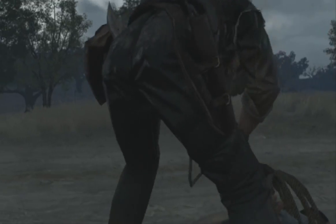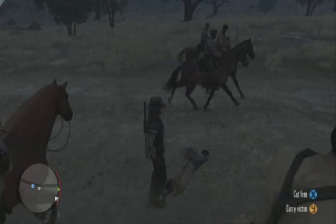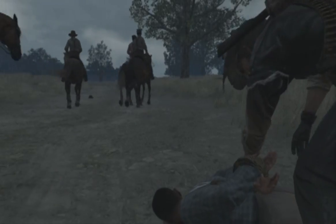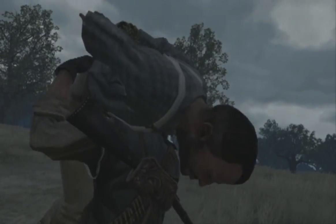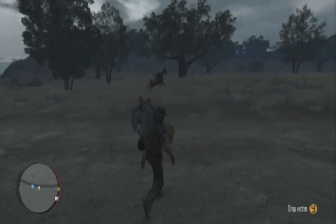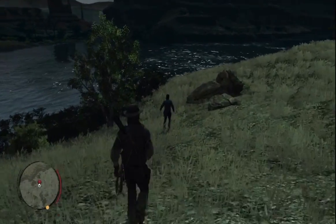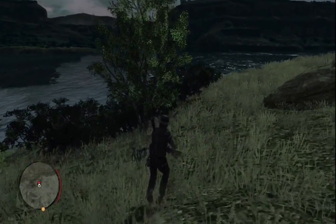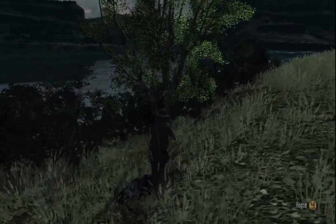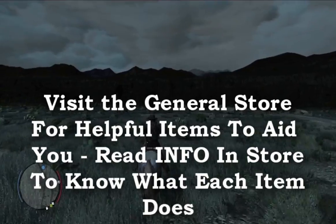Another way to use the lasso efficiently is by doing bounty hunts — a great way to make money fast and easy. You have two choices: bring back the person dead or bring them back alive. If you bring them back alive, you get a lot more money. Since it's hard to capture people running at full speed, a good technique is to shoot them in the leg to slow them down, making it a lot easier to catch up, lasso them, and bring them in for the bounty.